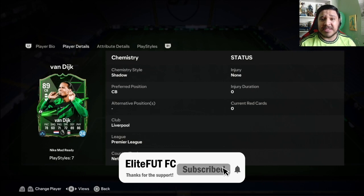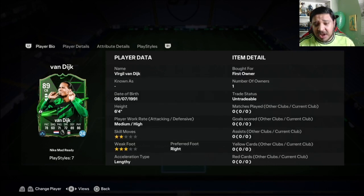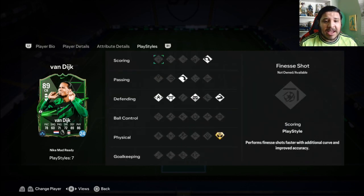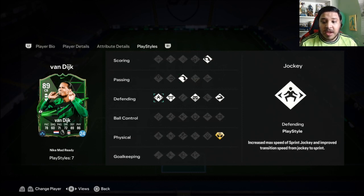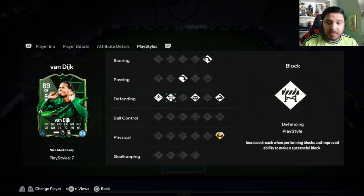These are just cosmetic designs — they have absolutely no upgraded stats. It is just purely looks, purely cosmetics, but it is still Van Dyke; it's basically his gold card. Three-star weak foot, medium-high work rates, and his stats look phenomenal. His play styles include a scoring one — headers with increased power and accuracy — and a passing one: lob and lofted through passes that are more accurate.